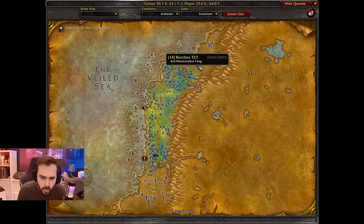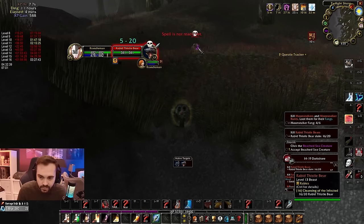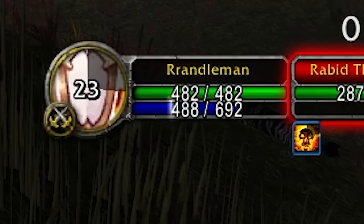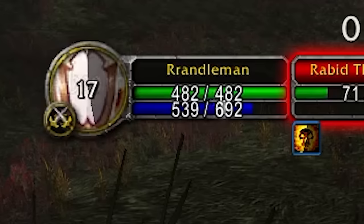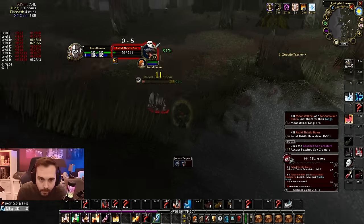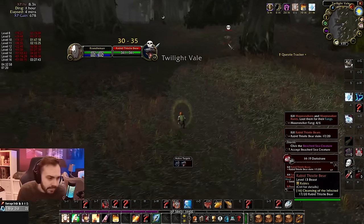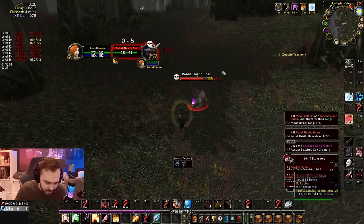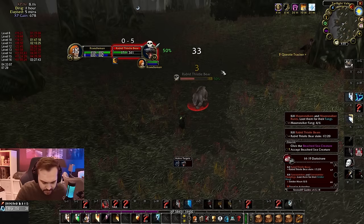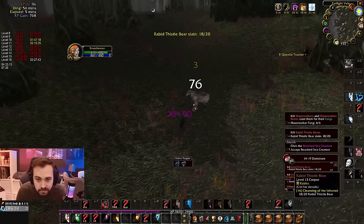Understanding the five second rule is really important while leveling because this is where your mana is going to come from. The five second rule is a mechanic where if you use mana, for five seconds after that your spirit regen just stops - barring the Meditation talent which gives you a little bit back. What that means is you should do all your mana-spending casts - damage spells, your shield, Inner Fire rebuff - all in one clump, and then spend the other clump just wanding and not casting anything. This way you won't re-proc the five second rule and you'll regen mana in between. This is really important when Spirit Tap is up - you want to be outside of that five second rule for as long as possible to regen the most mana.